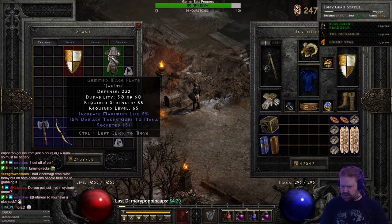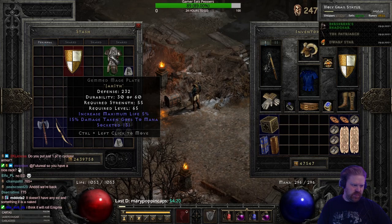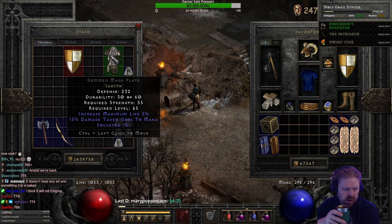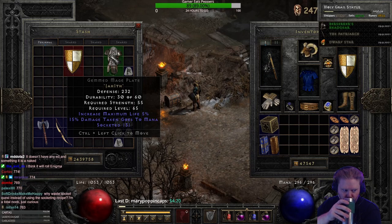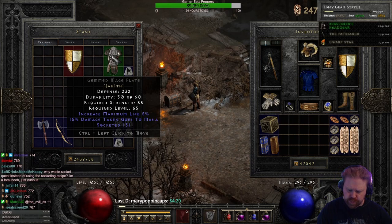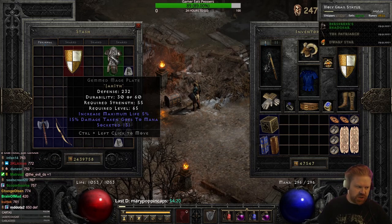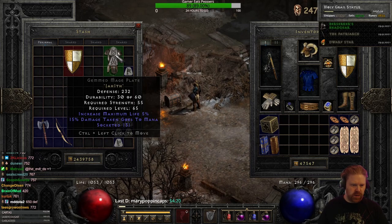I'm gonna need your guesses while I have some coffee — what do you think it's gonna roll? 750 to 775 defense? It's because the socket recipe only has a 66% chance of giving me three sockets — it could come out with only two or one. So this is a 100% chance to get three sockets.